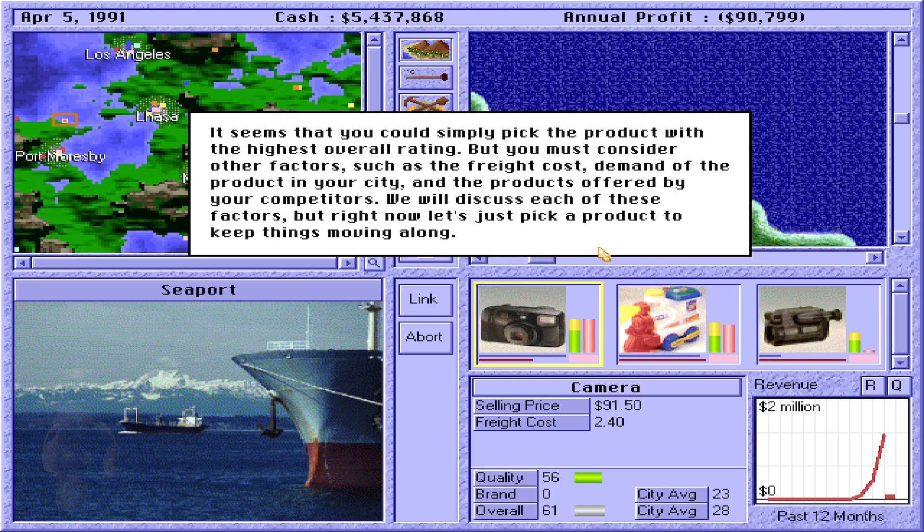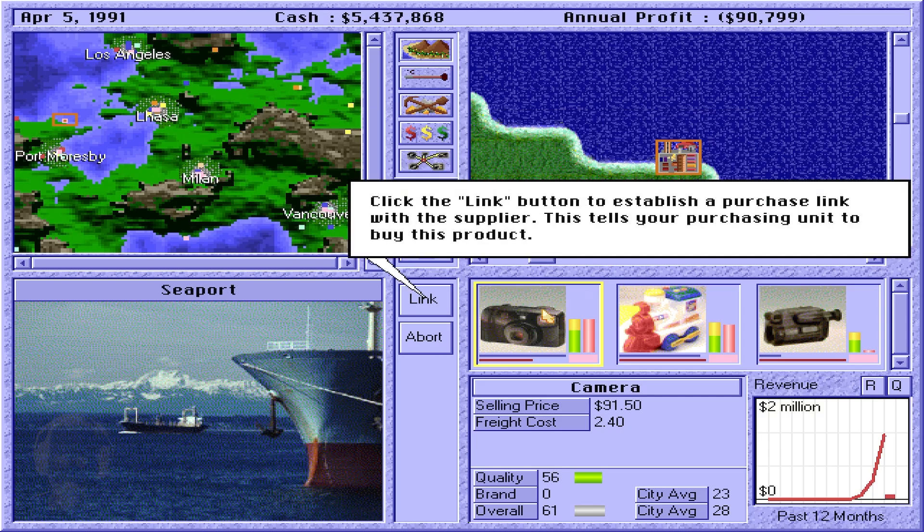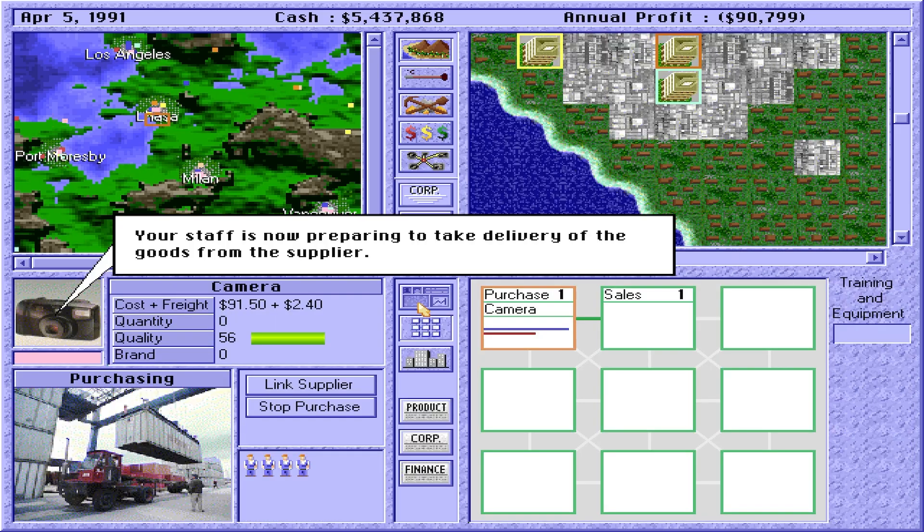It seems that you could simply pick the product with the highest overall rating. But you must consider other factors, such as the freight cost, demand of the product in your city, and the products offered by your competitors. Let's just pick a product to keep things moving along. Click the Link button to establish a purchase link with the supplier. This tells your purchasing unit to buy this product. Your staff is now preparing to take delivery of the goods from the supplier.